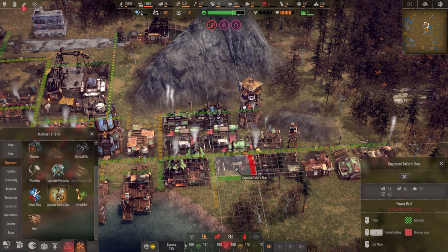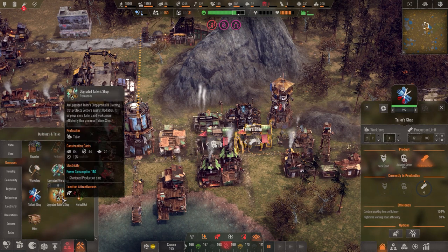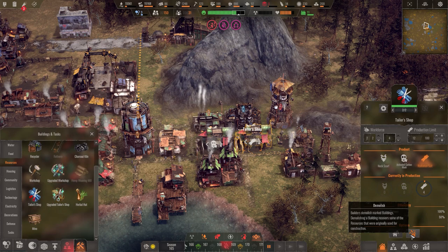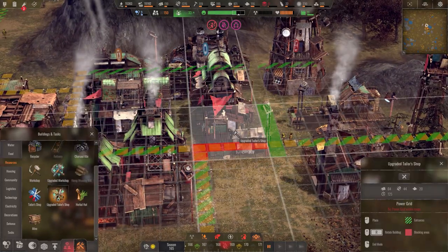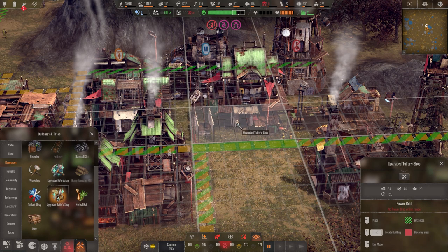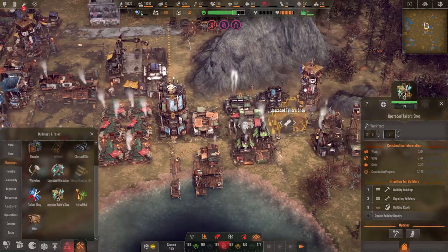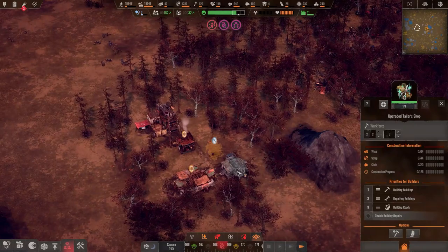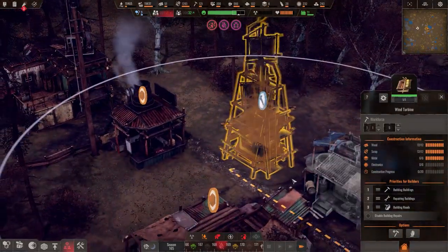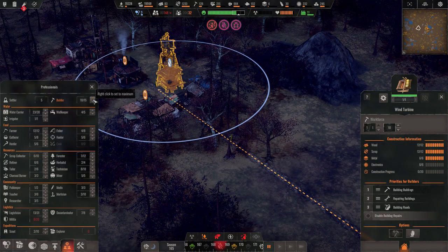We can build advanced stuff now. The upgraded tailor shop that we researched — let's go put it down over here. It's the same size as the normal one. It works more efficiently than the normal tailor shop with shorter production time when powered. Let's go ahead and demolish one of the old ones — probably the gloves one. Then there's a little pathway in the middle.